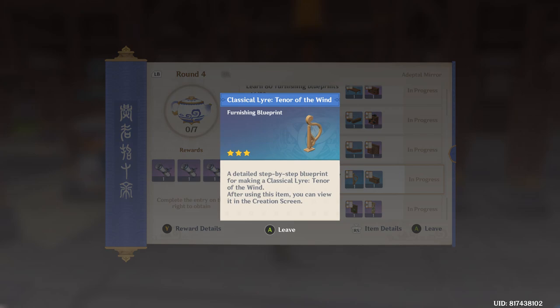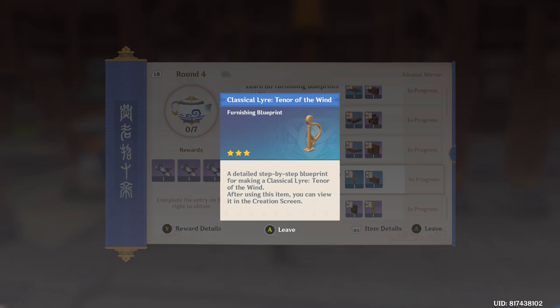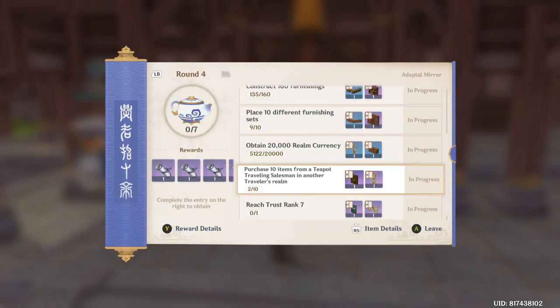And what do we get? We get a lyra from here — I wonder if you can play music directly from it. Fur cabinet, okay. Purchase 10 items from a teapot traveling salesman in another traveler's realm. This is not so bad — you can actually clear it immediately today, because today is the same day they are opening up the traveling salesman in other travelers' realms.